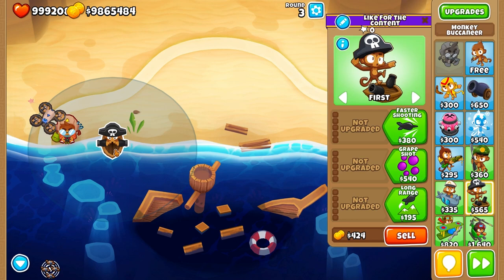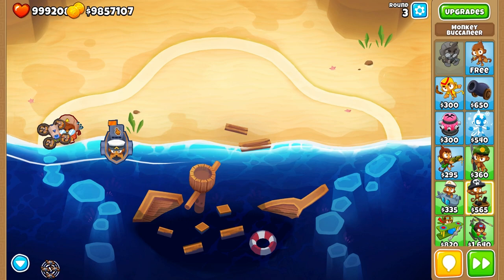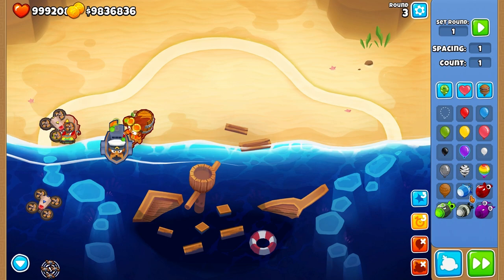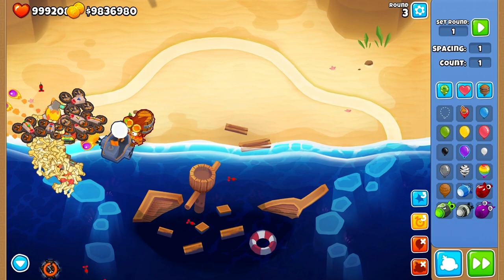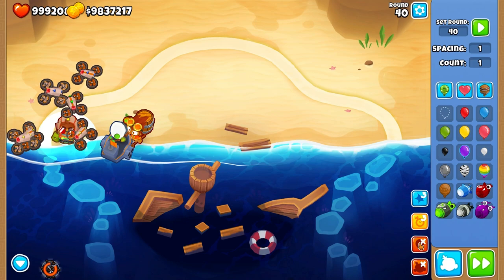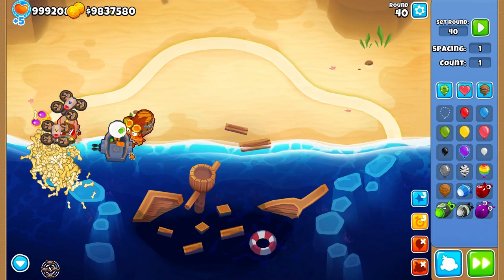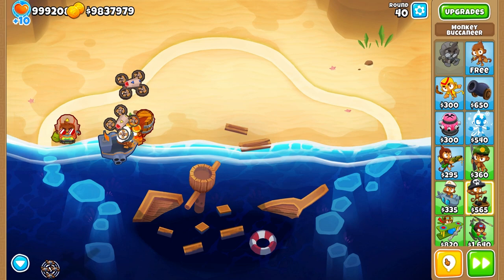For example, if we place a 3-0-0 Buccaneer with the 8th level of Etienne so that the Buccaneer can see camo, and then upgrade it to Berserker Brew, I think we can solo around round 40 Moab using Etienne's ability. We should be able to solo round 40 with just the Buccaneer.